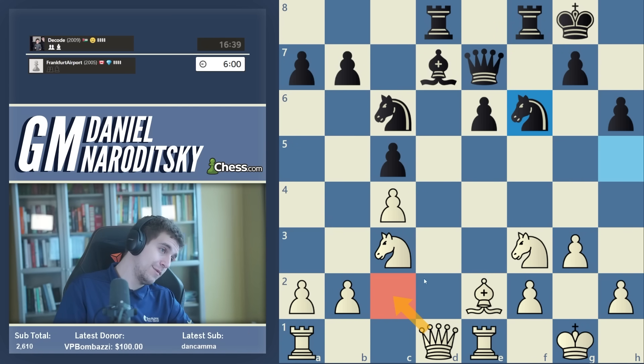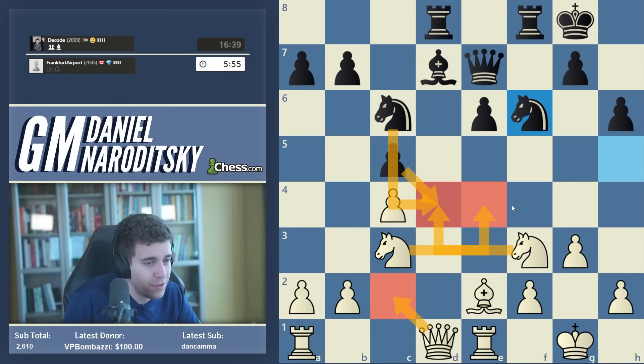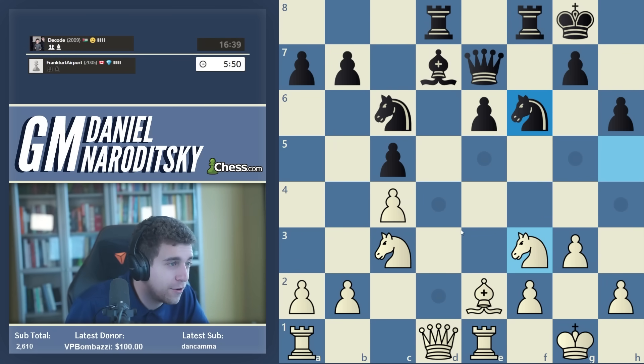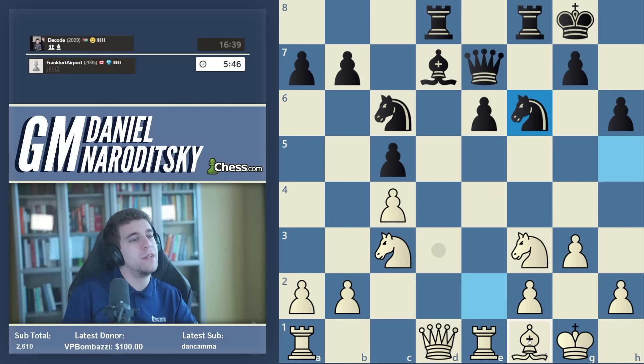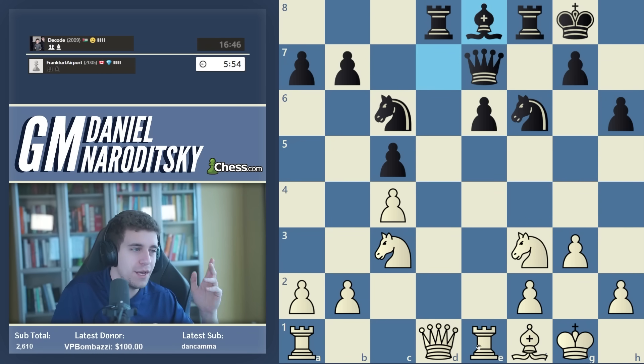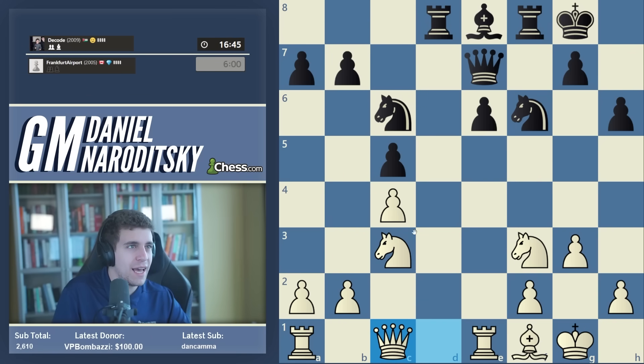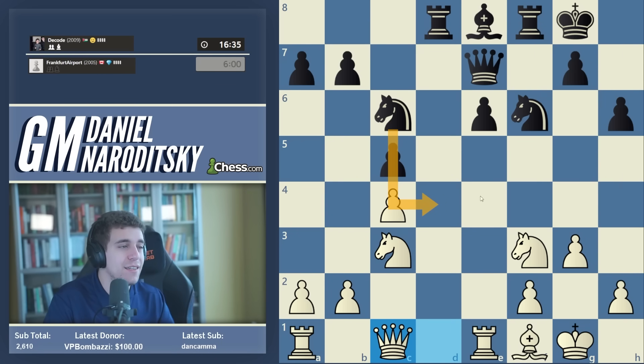Queen c2 looks interesting — develop the queen — but it runs into knight d4. I've been struggling so much in these last few speedrun games. Let's play bishop f1 and adopt a more defensive posture. Bishop e8. Queen c1, I guess — I didn't want to play queen c2 because it walks into knight d4 with tempo. Queen c1: at least if black plays knight d4 we have time to react and can actually sink our teeth into e5 as a result.